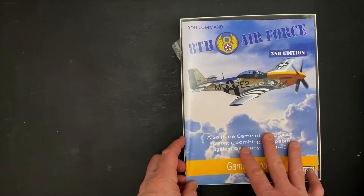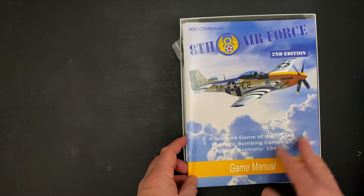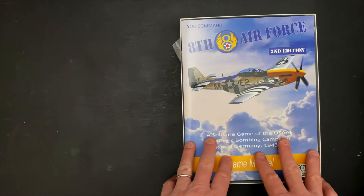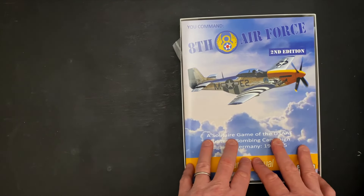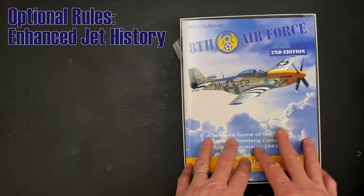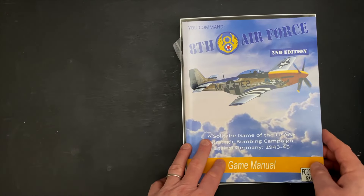I'm going to give this game a complexity rating of 3 out of 10, and a solitaire rating of 10 out of 10 — it's designed for that solo experience. You could play it collaboratively with two or three people, but it's really designed as the U.S. player taking on Germany. There are also some optional rules, including a jet-enhanced variant for both the U.S. and German sides — bringing in jets to a greater degree than historically happened — which offers some options for replays.